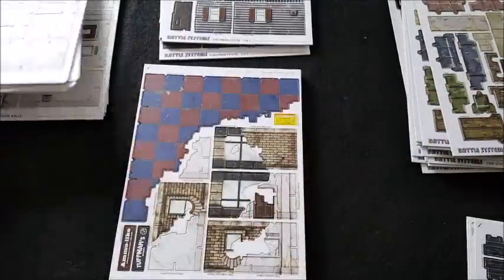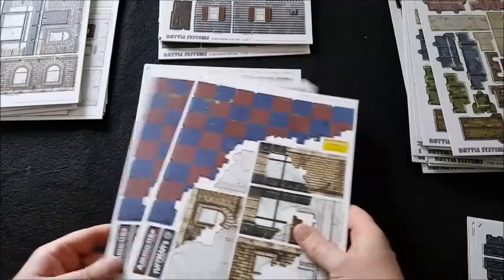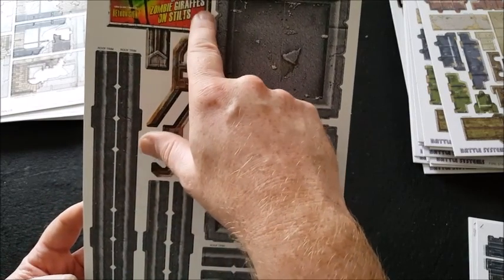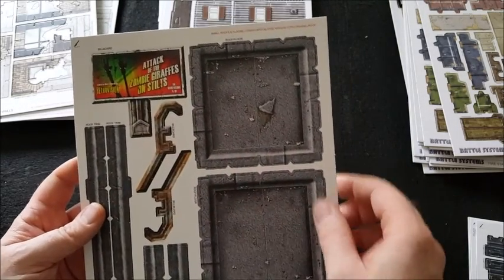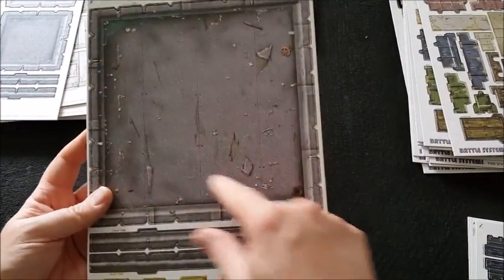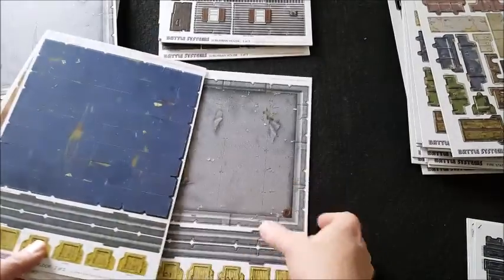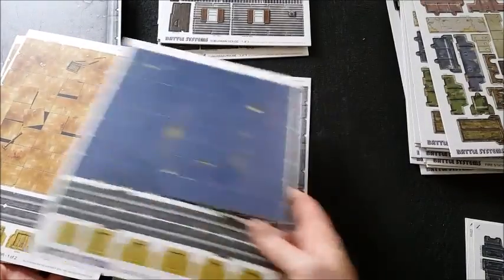Then we've got some ruined walls — again double-sided, so one side could be a floor and the other another floor design. All the signs are double-sided — it's fantastic, absolutely brilliant. You get two of those. Then some small roofs and floors, roof trims, big signs including 'Attack of the Zombie Giraffes on Stilts' — that's a good one. Billboard bits, roof and floor pieces — double-sided because it's a roof on one side and a floor on the other. Big roofs, crates, and different floor coverings. It's absolutely wonderful.